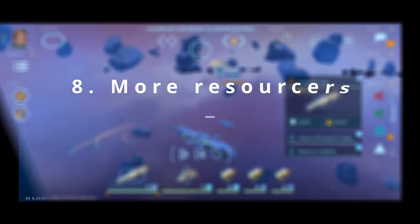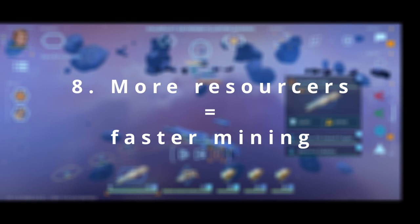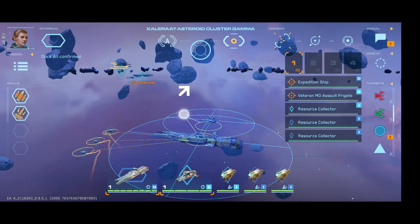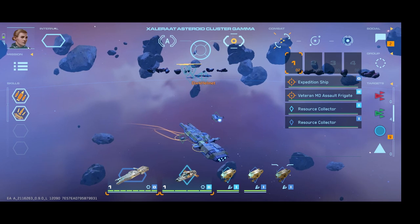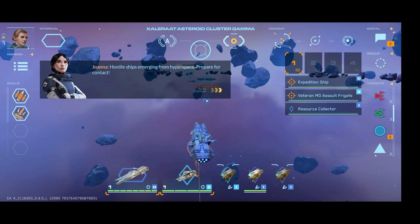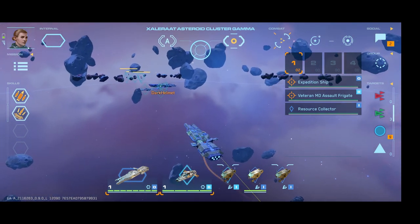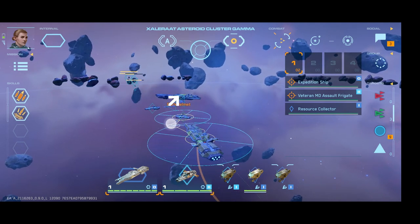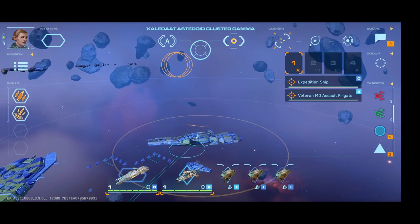For the next couple of tips, we're going to talk about mining. You'll need to do a fair bit for the campaign missions and it takes a while, so doing it efficiently is well worth your time. Number 8: when you're mining, you will be periodically attacked. It's always more efficient to use all of your strike craft slots for more resource collectors if your goal is to mine as quickly as possible. Each collector out mining increases the amount of ore significantly more than the time saved by fighting off one more wave instead of yo-yoing.